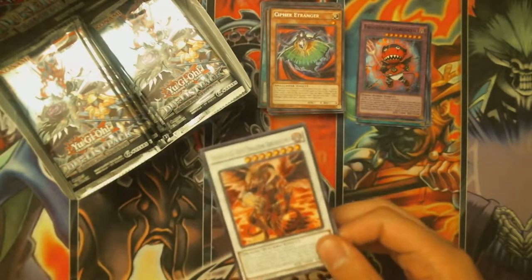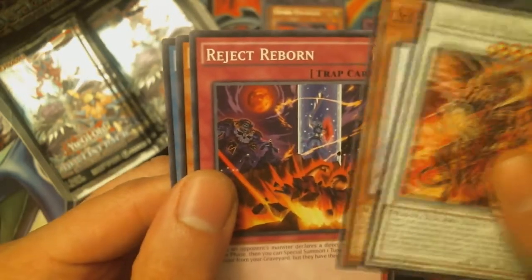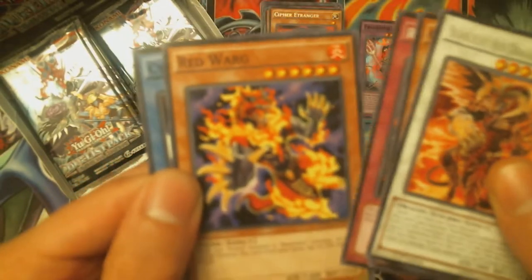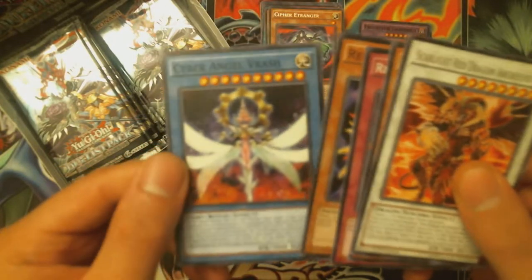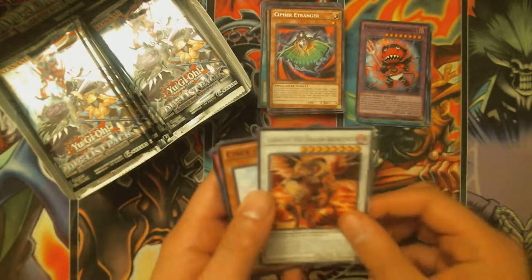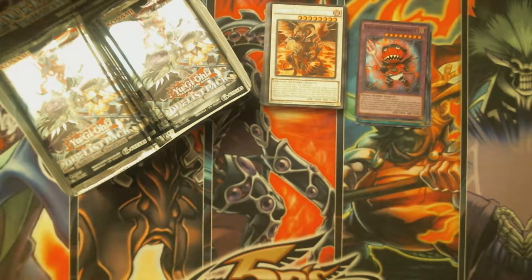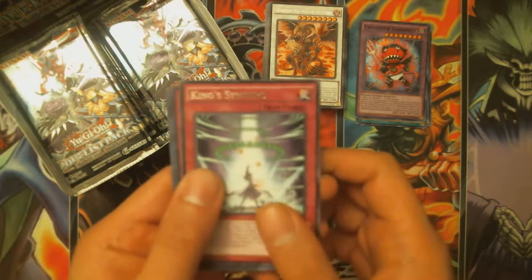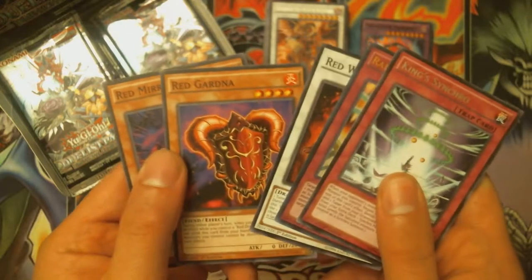I already got my favorite card out of this thing — one of my new favorites just because it's so great — Scarlight Red Dragon Archfiend! Then Cyber Tutubon, Reject Reborn, Red Warg — if the camera ever focuses — and Cyber Angel Vrash. My camera is not focusing, which is kind of annoying, but I'll put an image of some of the cards. Got King Synchron, Red Raptor Replica, Red Wyvern, Red Gardna, and Red Mirror.